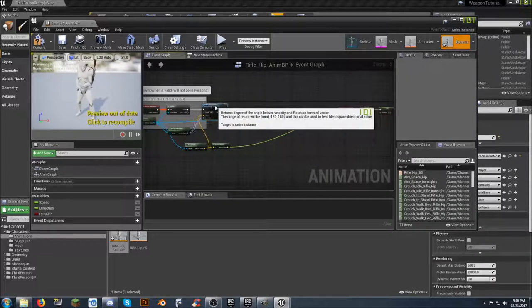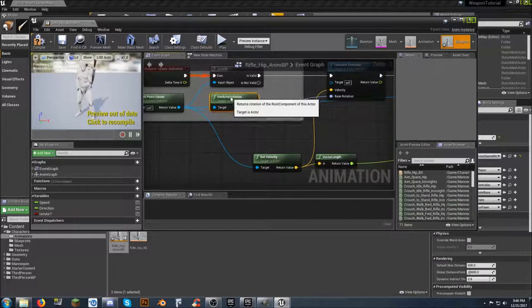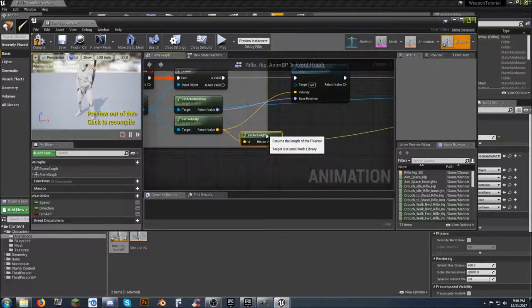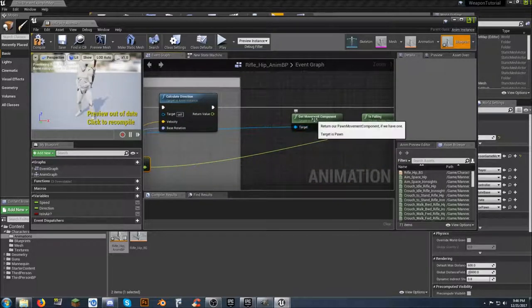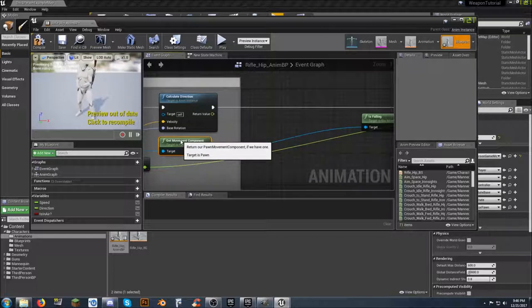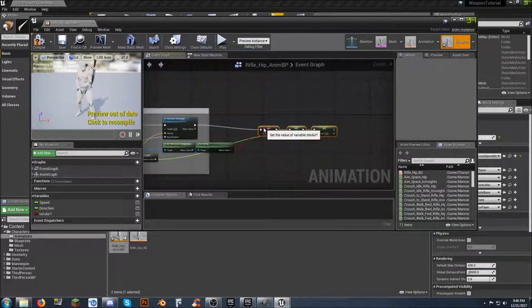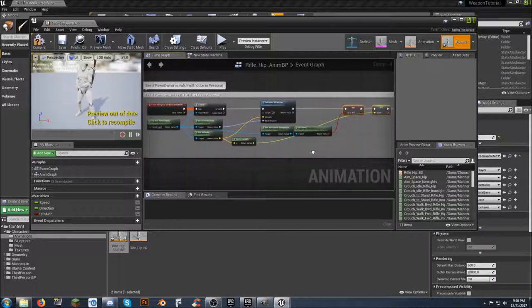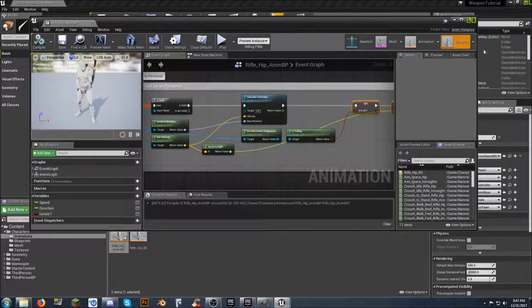Right now all I'm doing is cleaning it up a little bit - getting our actor rotation, getting our velocity, getting our vector length. Velocity is good to go. Getting our movement component, dragging it over, dragging is falling over here, then dragging these guys way back over. Now we've got speed and direction set - that'll be good to go. It was just something we needed to do to get this animation blueprint finished, and then we can use this as a basis for our other animation blueprints we'll have to create later.